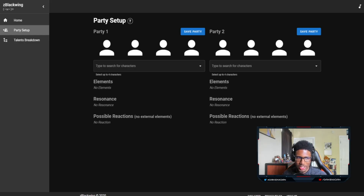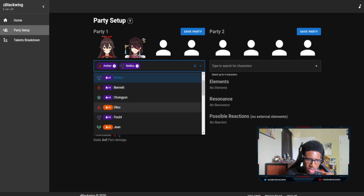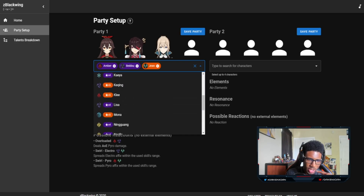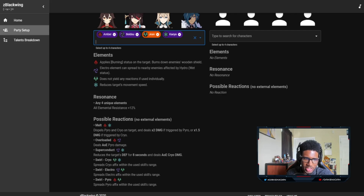Right off the bat is this cool party setup tool made by Z Blackwing. I'll put all the links in the description below so you guys can check all these resources out. This is a nice way for you to actually build your teams up. So if I want to put a base team here, we can pick characters — Amber, Beto, Jean, and Kaya.